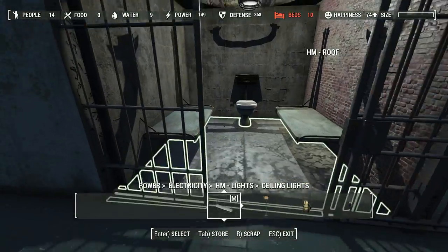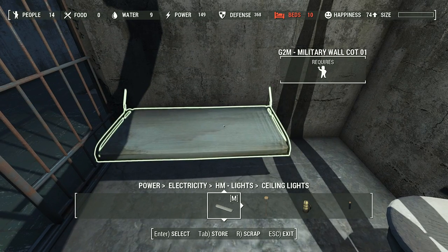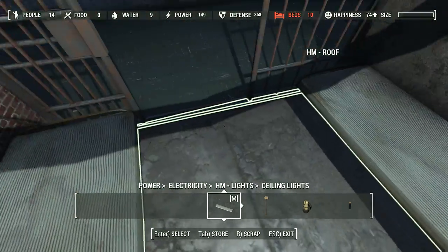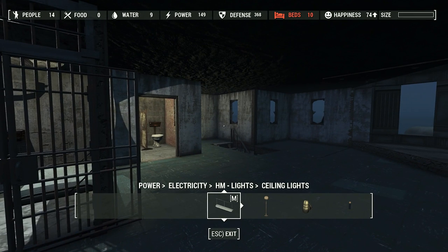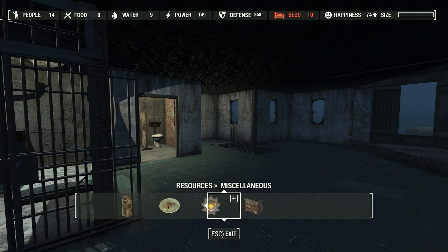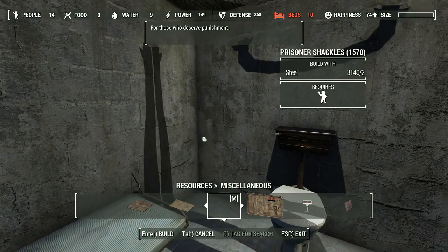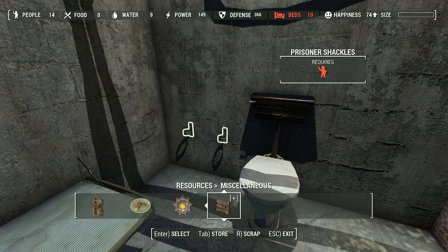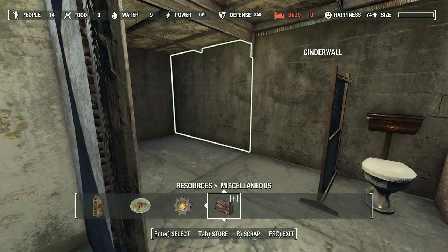We can also put someone in chains in the back of the room — like a seriously dangerous prisoner. I think the chains from the mod I use that adds them, it's under miscellaneous resources — yep, prisoner shackles. They're probably a bit high there. I'll have to dress up one of my settlers as a raider and have them in there.